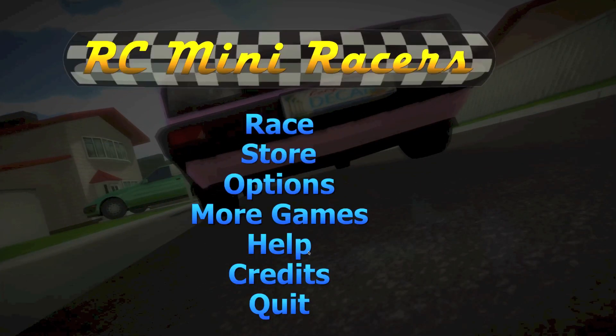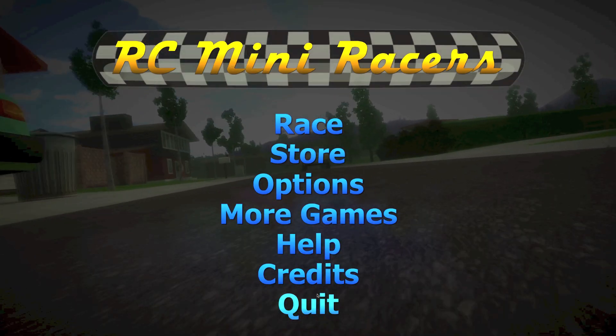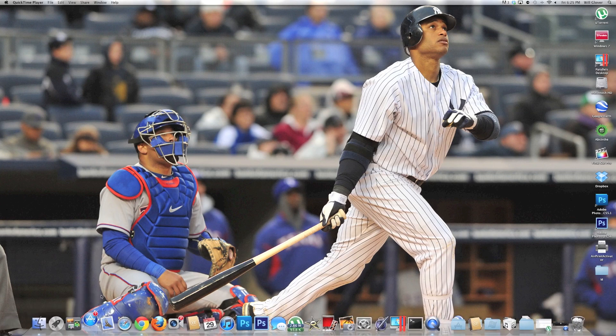If you go back to the main menu that's about it for this game. You have a few more options — you can check out the other games this company has made, check out their credits, or get some help. Then you just click the quit button to get out of the app. Now we'll open up the App Store to show you guys the actual description for the application.